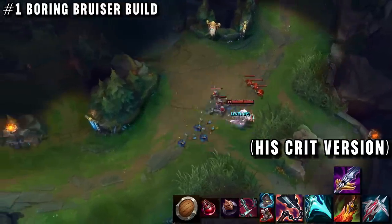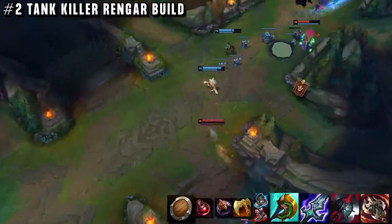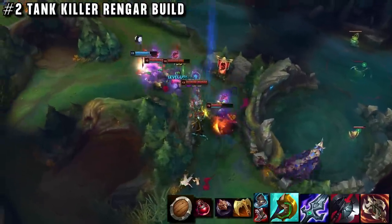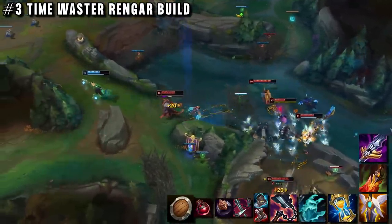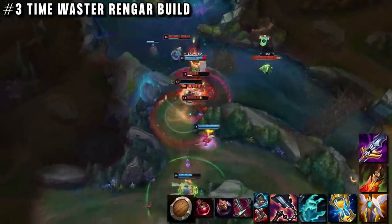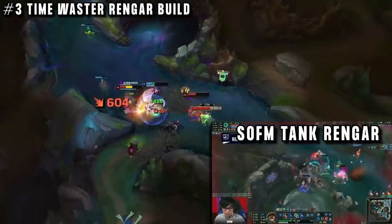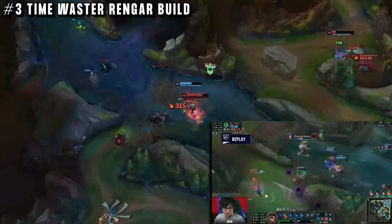There are 3 builds for Rengar mid. The boring meta build: buy Goredrinker, play as a bruiser, jump around a lot using your healing, and try to kill people — it's a good build. There is also tank killer Rengar with Divine Sunderer, Blade of the Ruined King, and Black Cleaver — a build we hardly ever see, but incredibly effective if the enemies have multiple tanks. But most interesting of all is the third build: the time waster build. Starting off normally, then buying Zhonya's and Anathema's Chains. Zhonya's is a really great item to stall enemies, keep Rengar alive, and then even jump away afterwards. Anathema's is another great option to put on a fed enemy so you can limit their damage output and stay on top of them. Against some team comps with low damage, this item can just win the game, making Rengar impossible to kill in fights. This build really reminds me of Sofm tank Rengar from Worlds — a pick literally played in the world finals and then forgotten about. This may be the new version of that, so it's definitely worth a try.